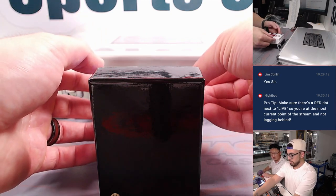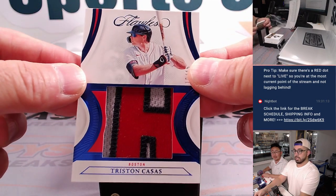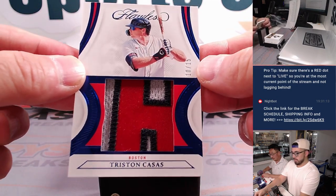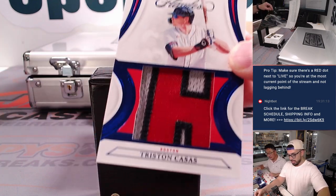First card up — it's going to be Tristan Casas, 10 out of 15, Boston Red Sox. It's going to you, Tristan — enjoy it.